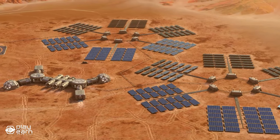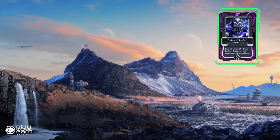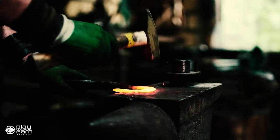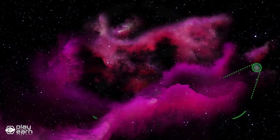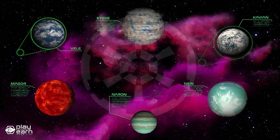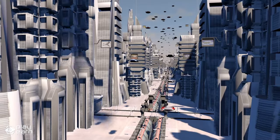You can also trade NFTs and TLM on the Atomic Hub marketplace or teleport them between the three blockchains. The game has seven planets, and each planet has its own environment, NFTs, and DAO. You can mine TLM on any planet by choosing a land parcel and clicking the mine button. The amount of TLM you can mine depends on your mining power, which is determined by your tool's stats and a planet's difficulty. You can also increase your mining power by staking TLM on the planet you're mining on.